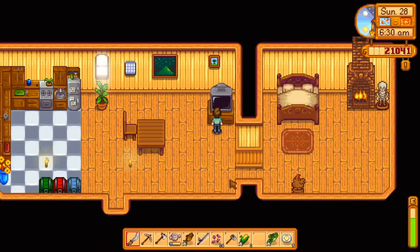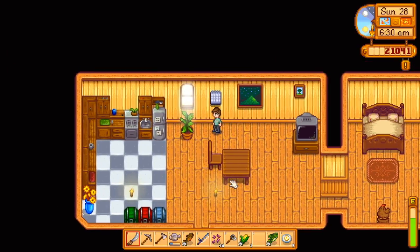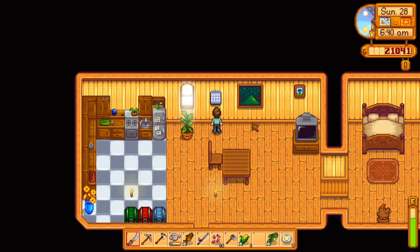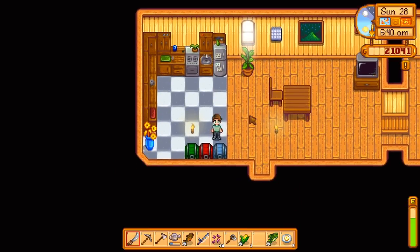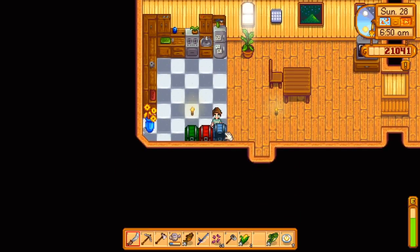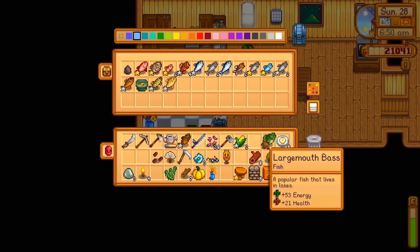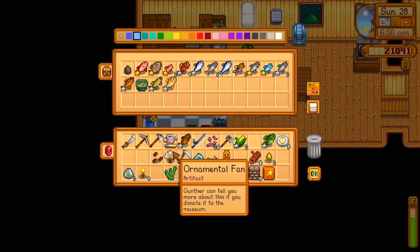I think we need a fiddlehead fern for one of the bundles in the community center. So let's check the calendar — I love having the calendar right in the house. We don't have anything tomorrow. We needed a largemouth bass for something, didn't we? And then we need to take that to Gunther.